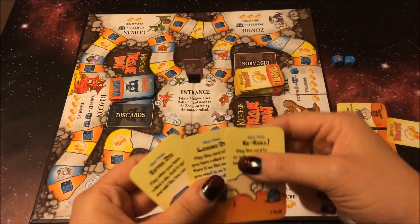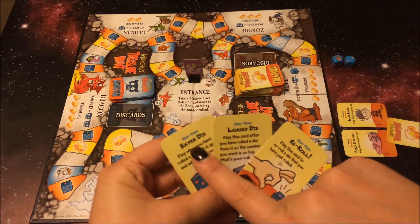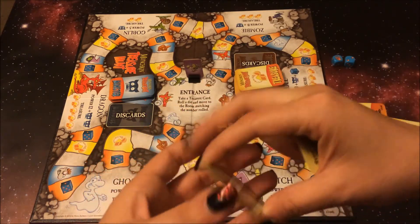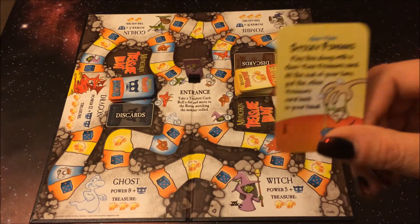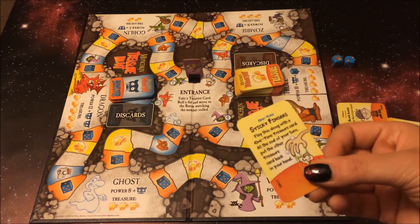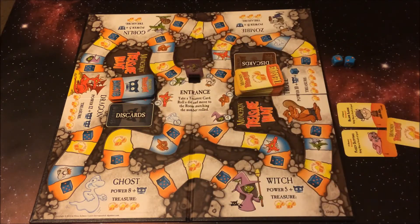You have these cards that affect your dice roll — re-roll, loaded dice, and extra dice — and there's a fair amount of these in there. You also have sticky fingers, and there's not too many of these. Basically you play this along with a treasure card, and then this gets discarded. But your one-time use card comes back to you at the end of your turn, which is really nice.